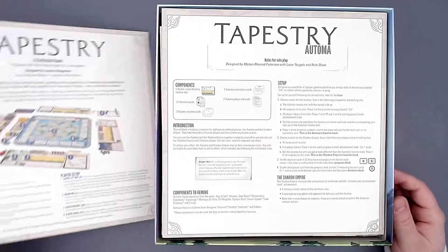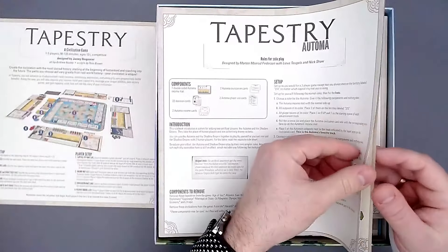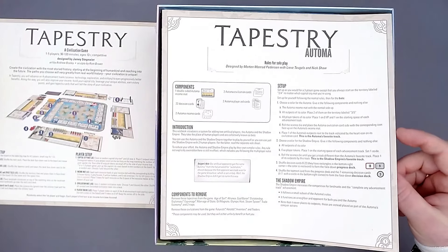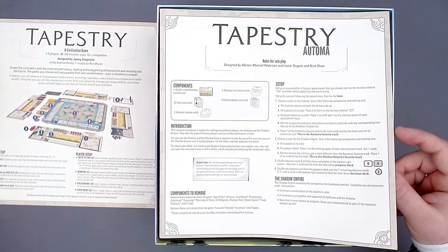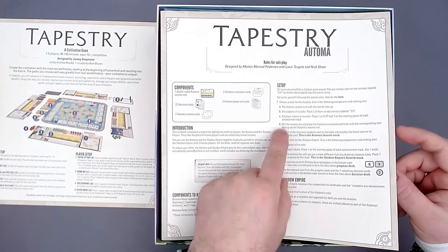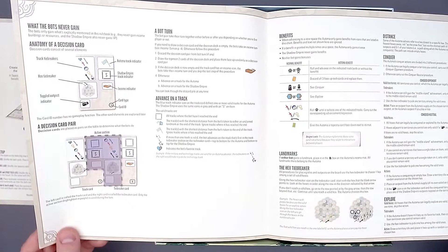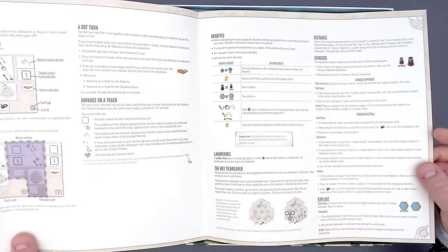This is the Automa rulebook, just a little bit thicker. The solo mode in Stonemaier Games is always good. In the components we have an income map for the Automa, decision cards, civilization cards, player aid cards, and income cards. The bot turn looks pretty simple — you have one card and it tells you everything you need to do. The layout is great as usual.